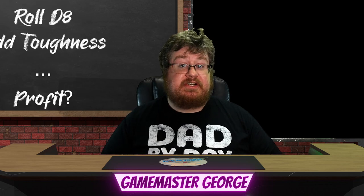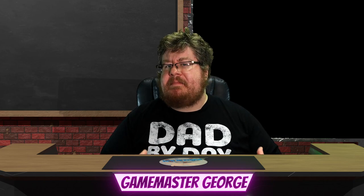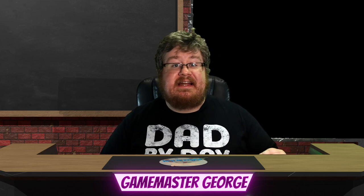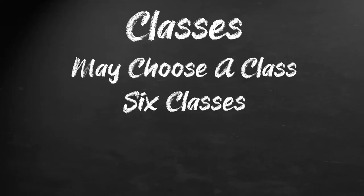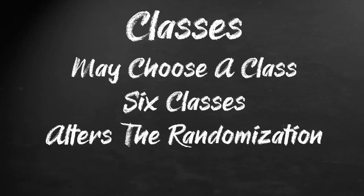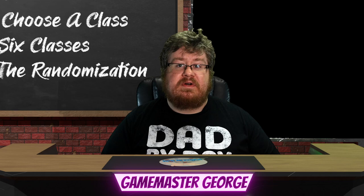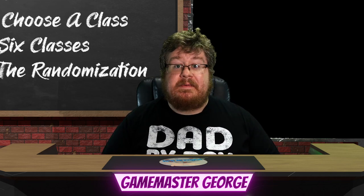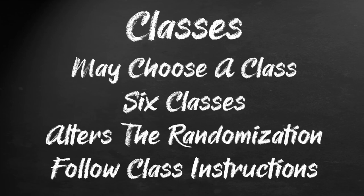There are three optional rules you can choose to include. First, while the base rules assume you are a nobody who found their way into some halfway acceptable gear, there is an option which allows for a bit more capable start. This begins with the choosing of a class. There are six classes to choose from — convenient for a d6 roll to decide. Each class provides some alterations to the randomization process, including altering the dice you use to determine hit points or starting weapon, and the way by which you calculate the ability modifiers. So basically, everything we've already talked about — forget the dice and follow the rules outlined for your chosen class.